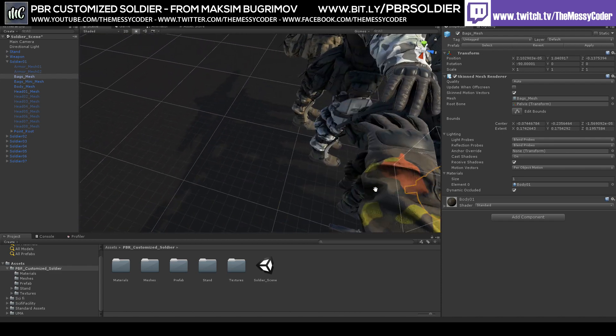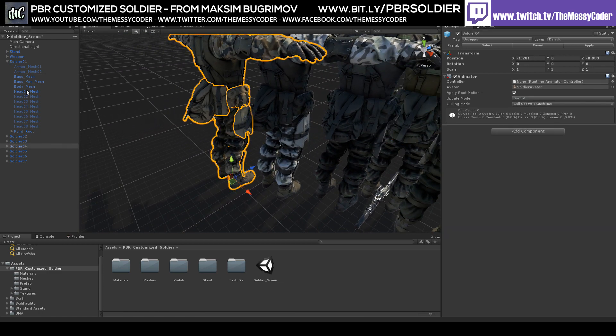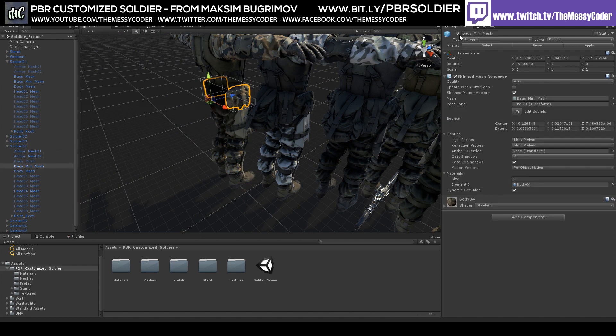Let's move around so we can see that better. You see these bags? Those are the bags. So you can remove those bags if you wanted, and remove these side bags as well if you wanted.